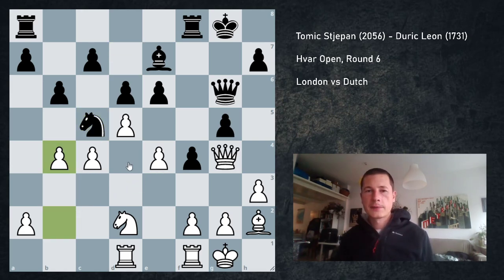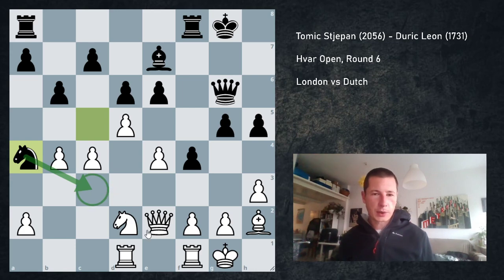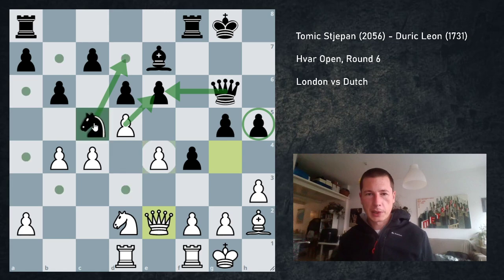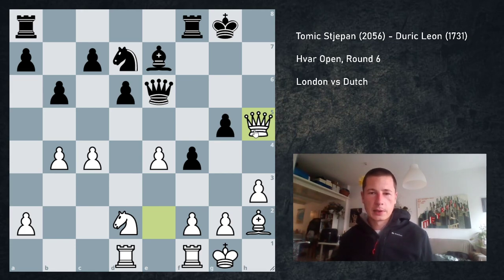So he throws in h5. I go Qe2. And now if he should play Nd7, I can just take with tempo, and after queen takes, I take on h5. But he plays Na4 — and this is what I'd missed. I'd missed that he's forking my queen and rook. After this, I'm dead lost. There is nothing I can do. Had he played Nd7, which I'd expected, I can just take and I think it should be game over — he weakened himself too much.